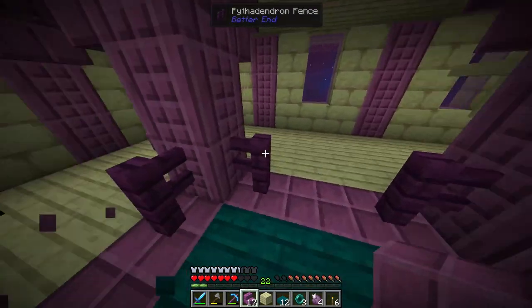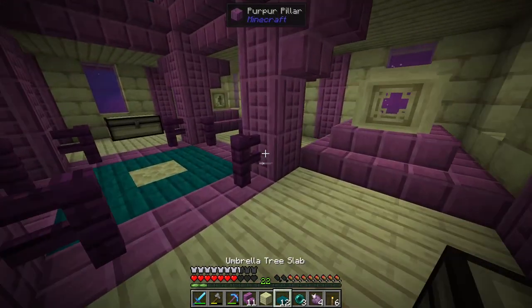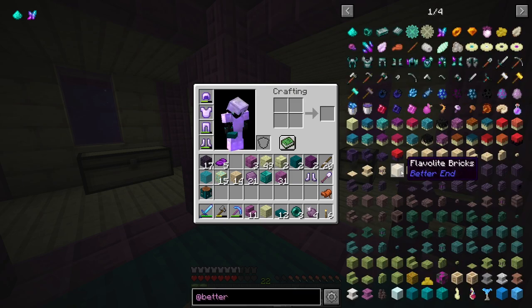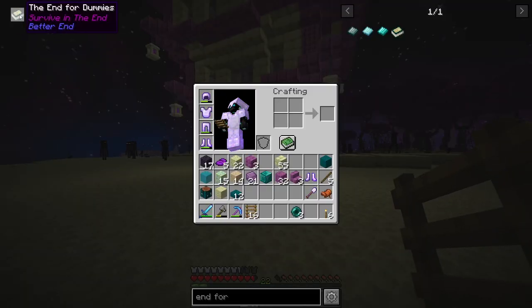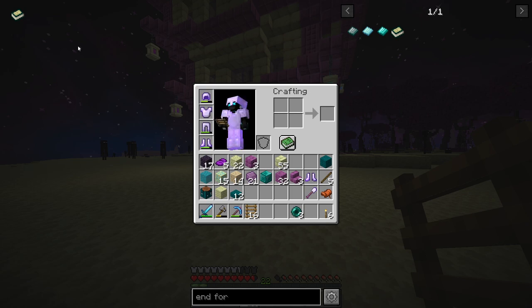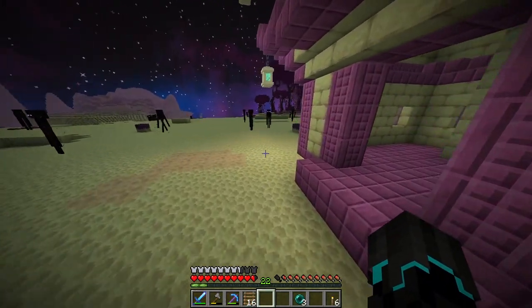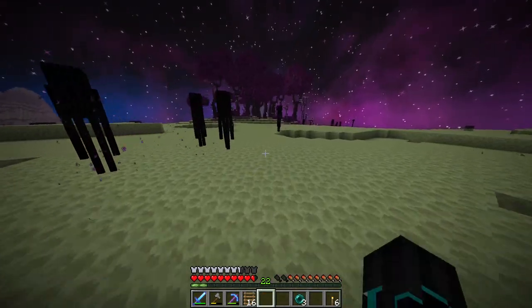We're going to add a ladder system so we can get up and down easily. We are still missing a crucial biome in order to proceed - we need a crystal shard from our inventory. I made a little bit of an oopsie: the reason I couldn't find the specific book is because I was missing the mod's Patchouli entry. I fixed it now, so we can actually still make this thing.